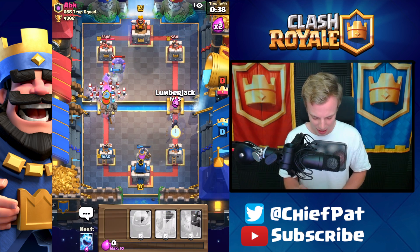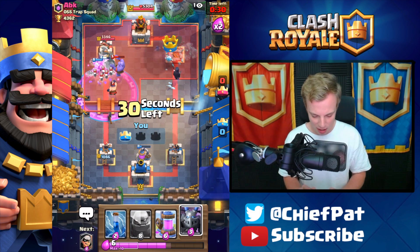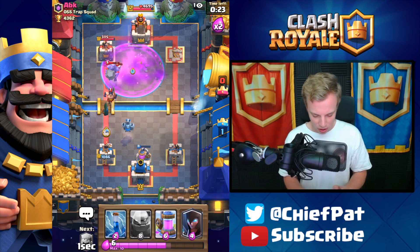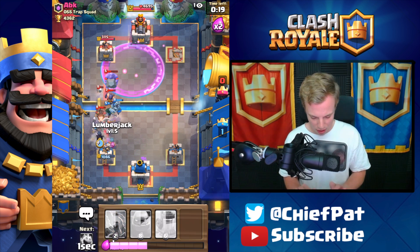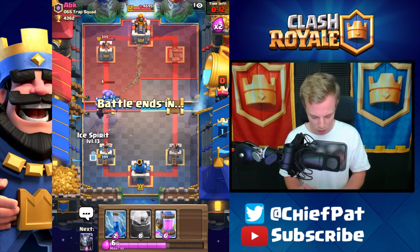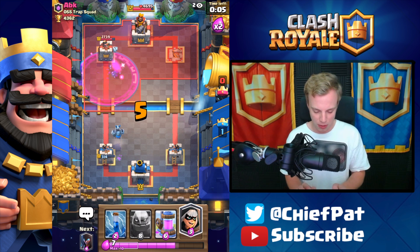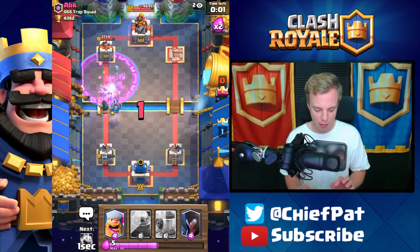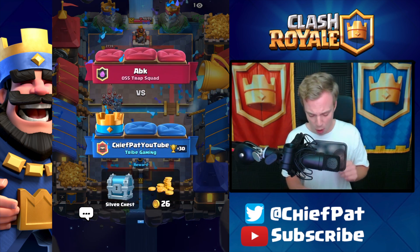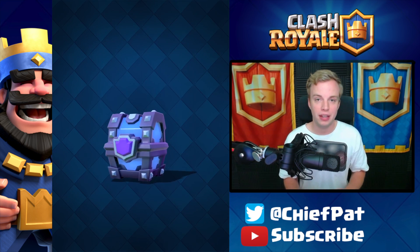I'll spam this side — a Minion Horde might come out. That Lumberjack runs all the way to the tower. He plays his Tornado, pretty smart. Elixir Collector still getting value. Let's clean up this Hog Rider — 702 HP left on his tower. The Ice Spirit stops it in its tracks. 314 HP left, and the Fireball is still in rotation — that should be GG. Interesting battle, ended up overloading the right-hand lane but we still pulled out the win. One crown, silver chest.